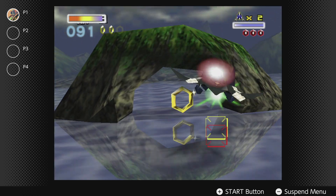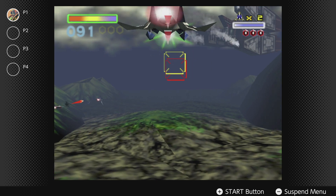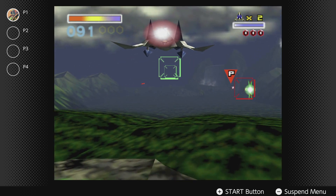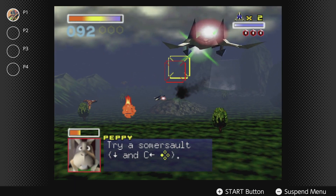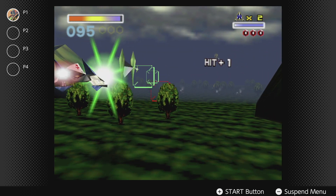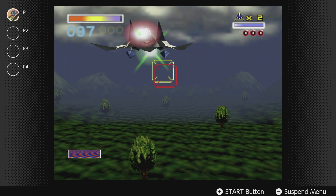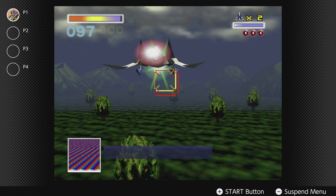In some games, the controls work even better than on the Nintendo 64. Take Star Fox for example — the fluid analog stick of the Switch gives a much smoother feel when playing the game. It makes handling your Arwing a pleasure and compared to the Nintendo 64 controller on the original system, it is a breath of fresh air to have such fluidity with your craft.